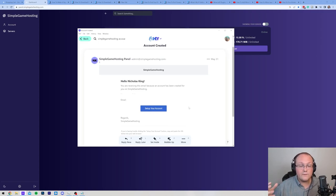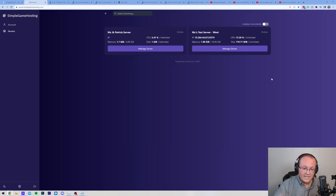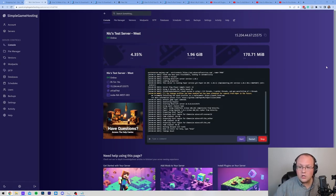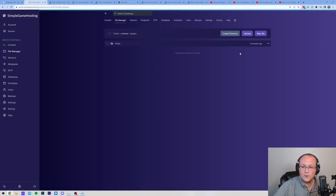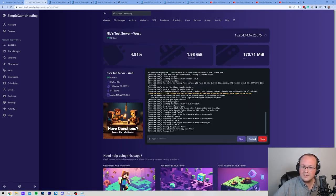Once you've created that password, you'll land on the panel page where you'll see all of your Simple Game Hosting servers. Go ahead and click Manage Server. At this point, your Paper server has started. Just click Copy on the IP address in the top right — click on it to copy it — then paste it into Minecraft and you can play. If you want your friends to join, give them the IP address. To add plugins, click File Manager, navigate to the plugins folder, upload your plugins, then go back to the console and click Restart.